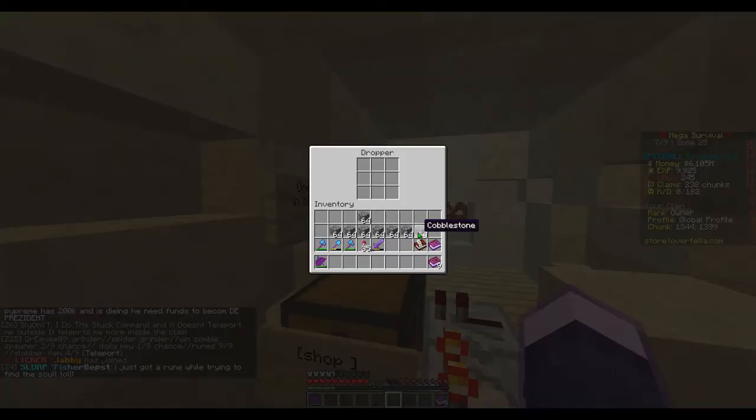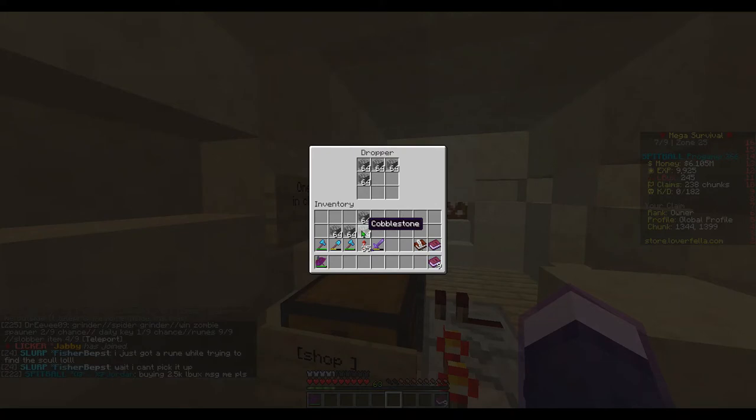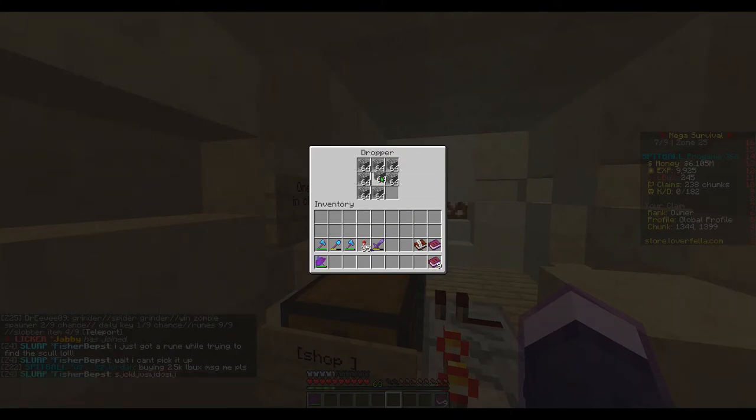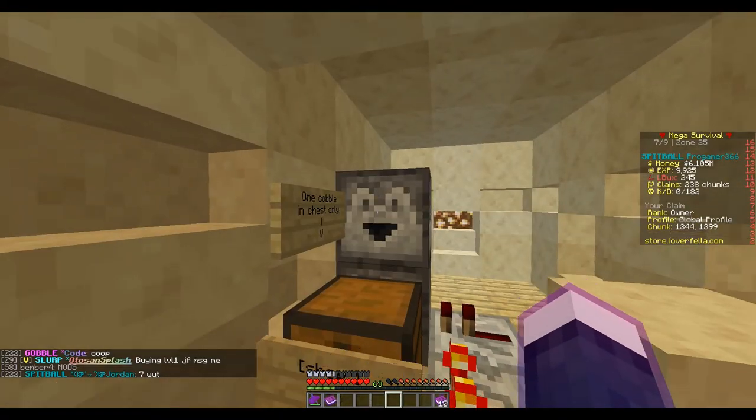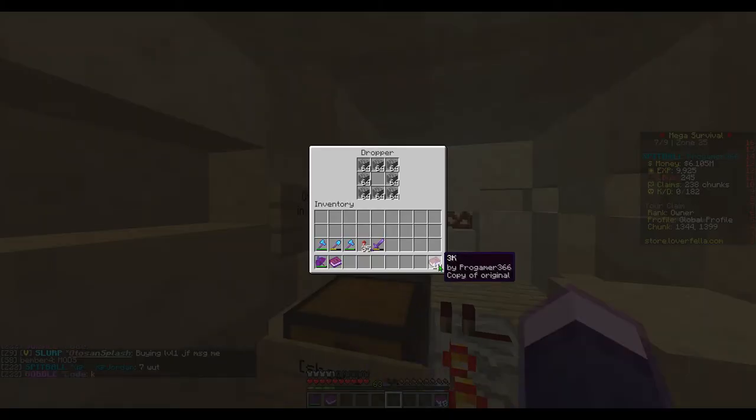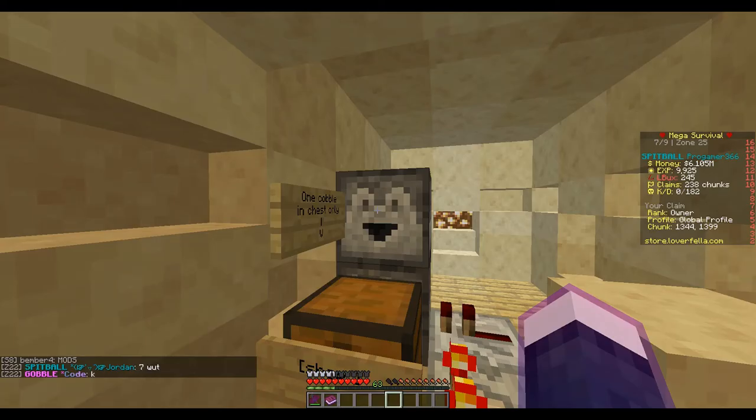In the top dropper you put eight stacks, or however many you want. If you put eight stacks in, you get a one-in-nine winning chance, which is what I use. Then you put in copied books, which you make by having the original and a book and quill and combining them in a crafting table.